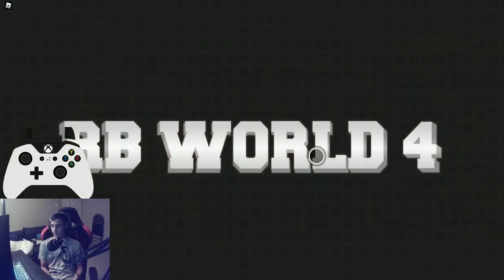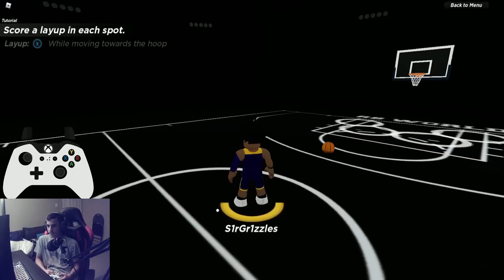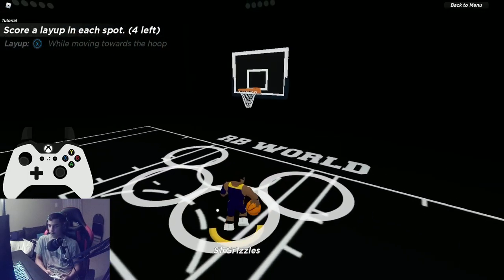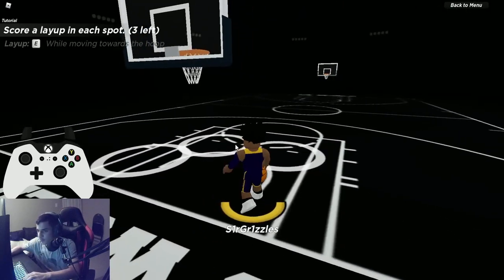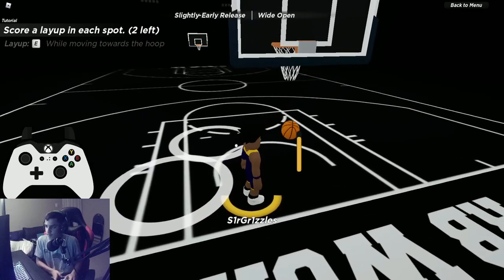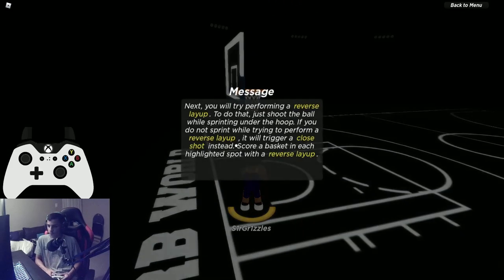Now layups and floaters. To perform a layup, move towards the basket and hold X on controller or E on keyboard and mouse. Timing on keyboard and mouse is actually a little easier than on controller. You don't have to sprint. Just make sure your timing is right — a slasher should be able to do this, so don't rush the input.